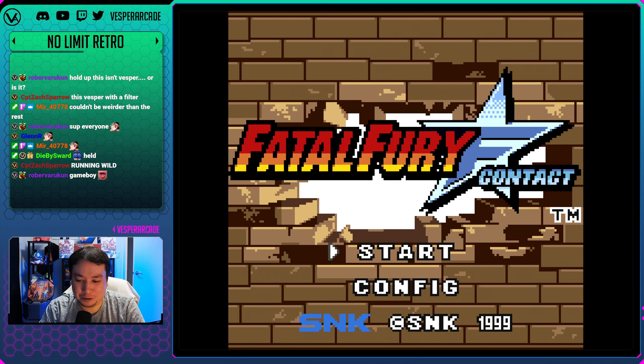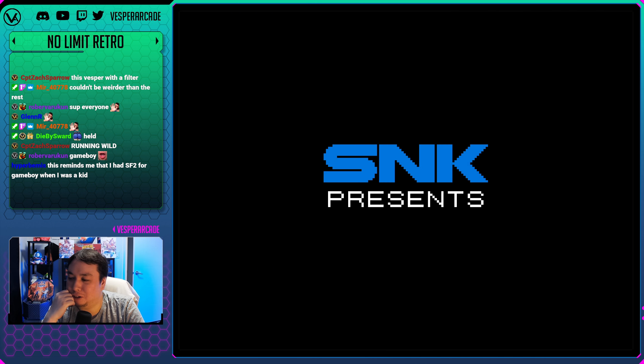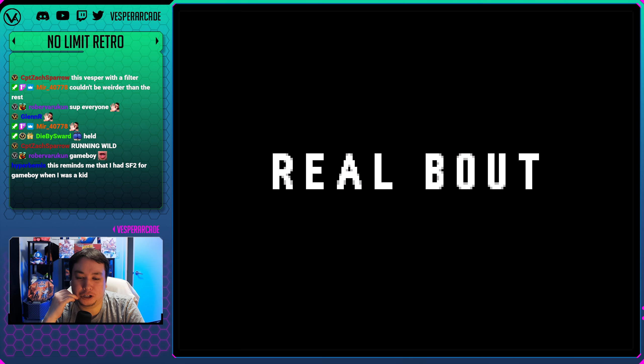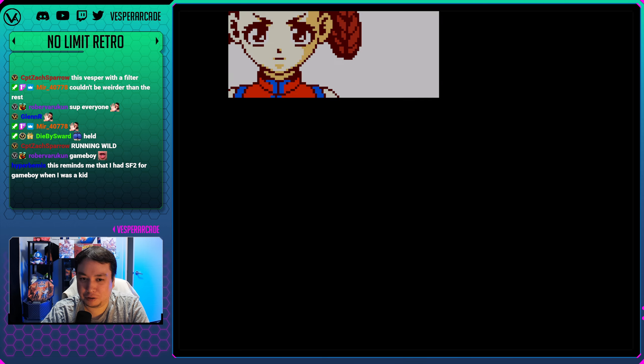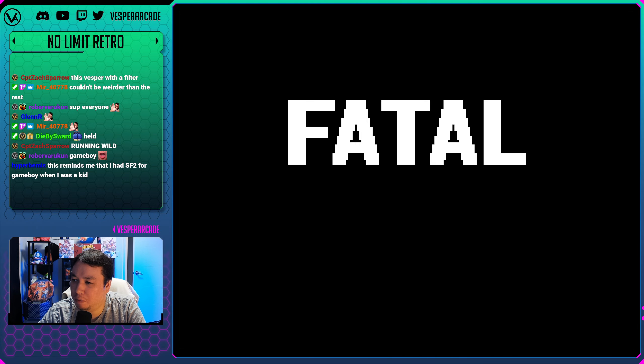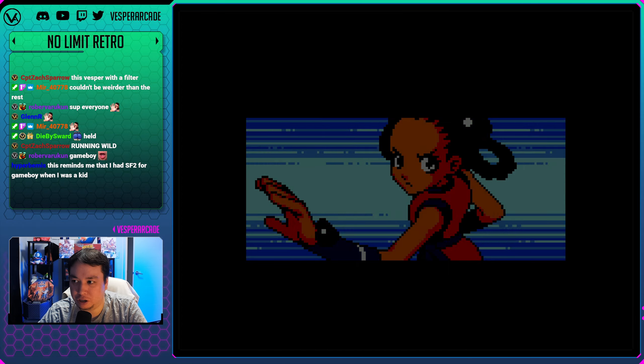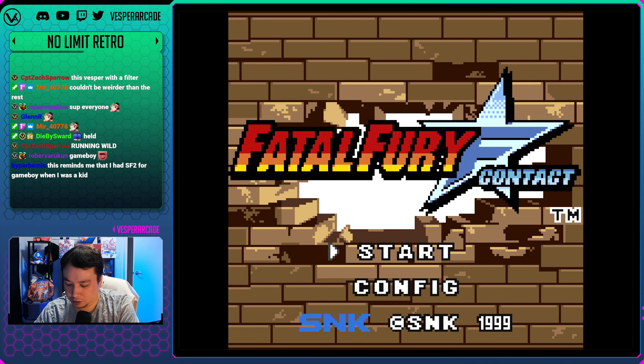We are so close to Garou now, but my OCD has caused me to look at the shadow part of the Fatal Fury series. We're gonna check out the handheld version called Fatal Fury First Contact, which is pretty much Real Bout 2 - which we played recently - for the Neo Geo Pocket Color. We'll also be checking out Fatal Fury Wild Ambition.